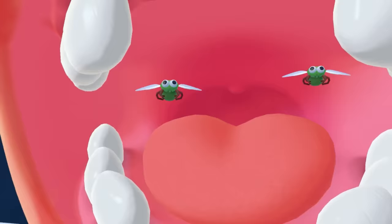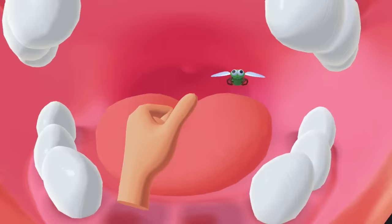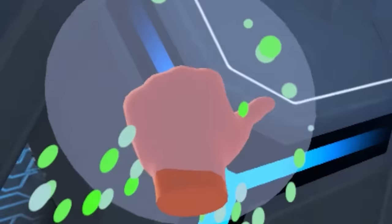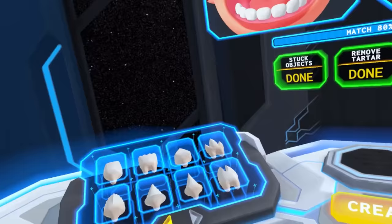He flies! You can grab him — just grab the fly and you can squeeze him. He just exploded in my hand! That's gross. I got fly guts all over me. That is so cool. Let's get some custom teeth going on in this mouth.